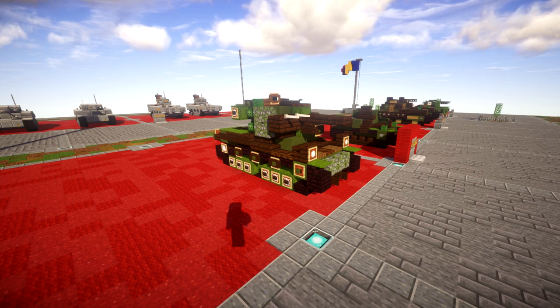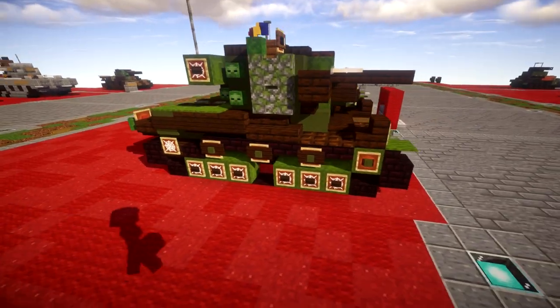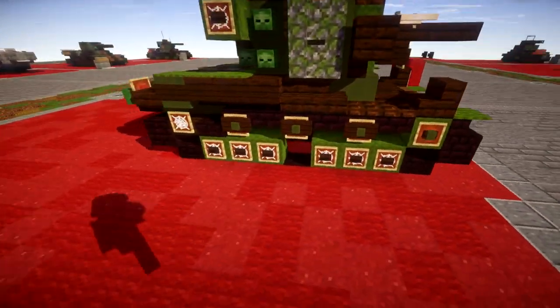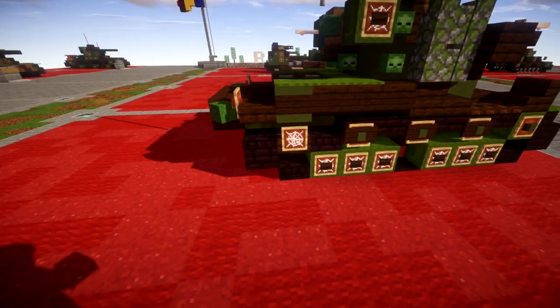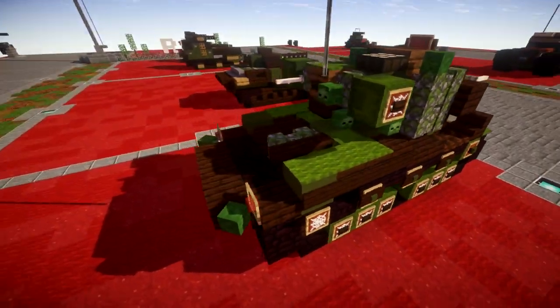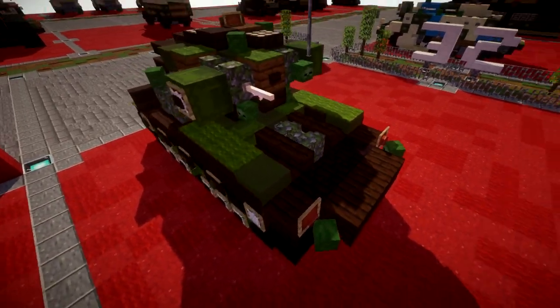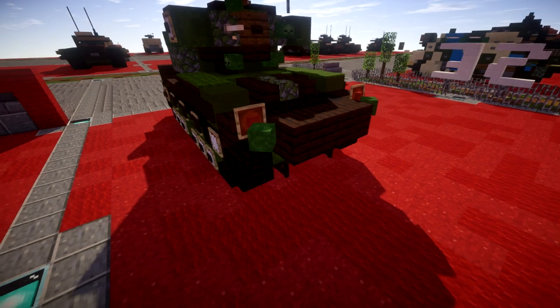Going ahead and diving straight into it, we have the hull of the vehicle here, nothing too fancy or complicated with it, pretty standard. You've got your tracks here, your guiding wheels, your sprockets, all that stuff. Nothing too fancy overall. Back here you have all your different vents and little details and all that.